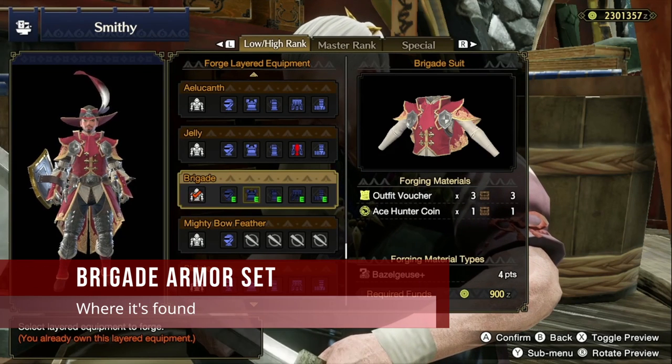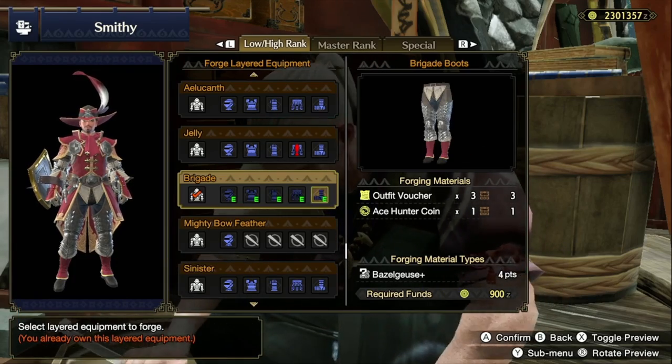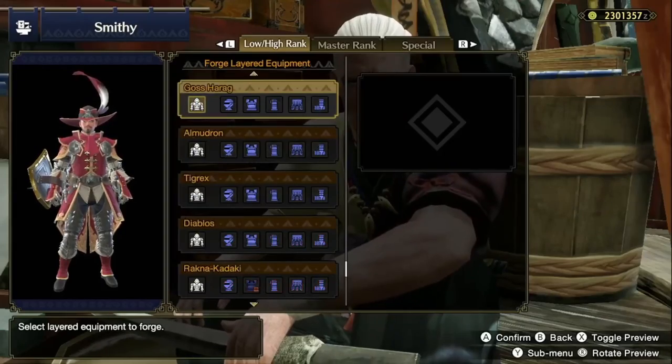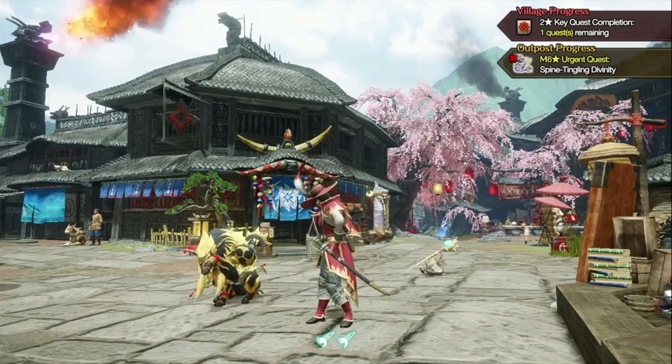The Brigade armor set is actually not commonly seen in fashion hunting, as it is locked away exclusively behind the arena quests. Still, there is often some confusion on how to get the armor set to unlock for viewing.